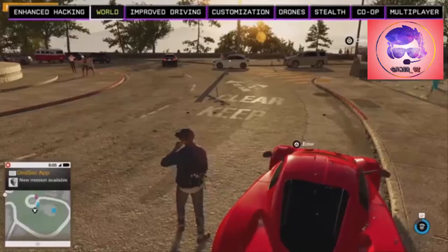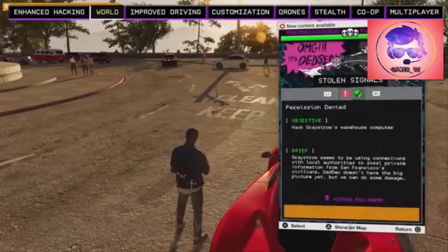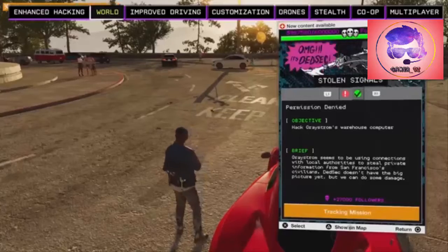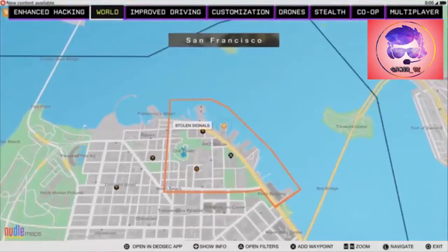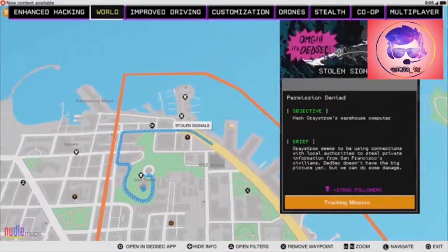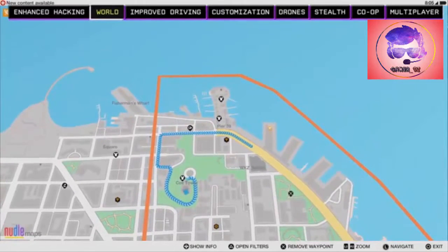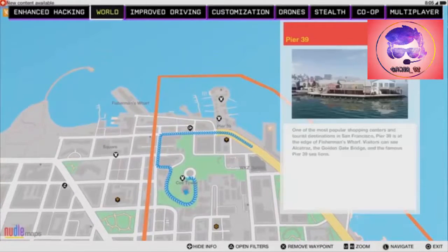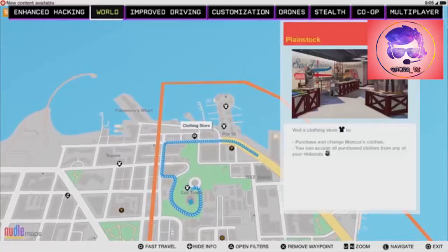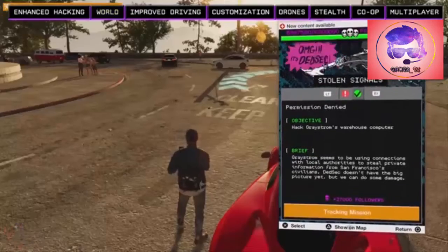We can open our smartphone and select the DedSec app to track this operation. We use the DedSec app to manage all our activities. We can see the objectives on our map and drive there quickly. The Noodle Map app can be used to locate different landmarks and areas of interest. The entire Bay Area is yours to explore from the very beginning of the game — you don't need to unlock anything.